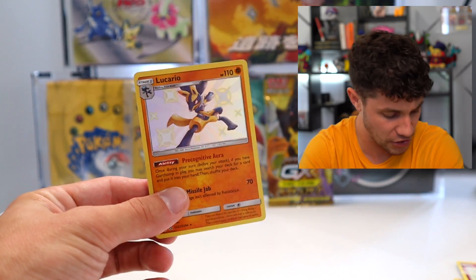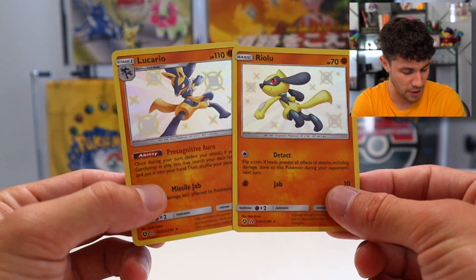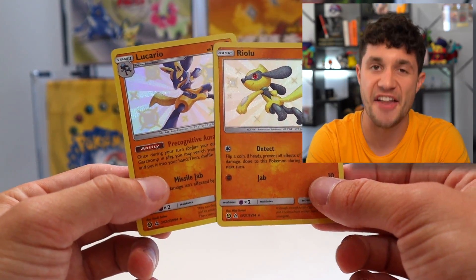Look at this — we got them both! Riolu and Lucario Shiny. Look at that. Mystic 7 bringing the families together!